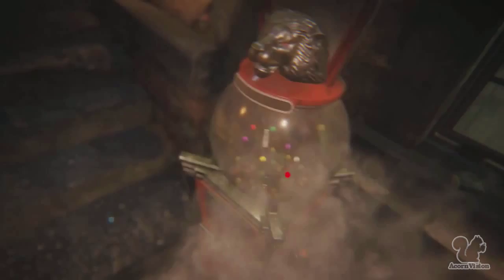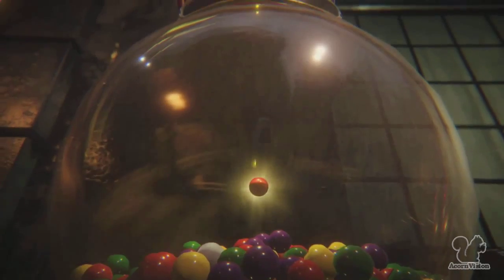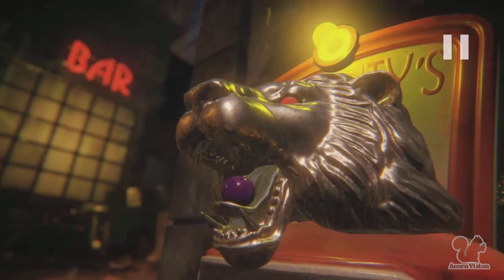The gumball machine dispenser thing is actually a main point of Black Ops 3 Zombies, and you can activate it. I don't know how you activate it — is it based on currency, so do you buy it the same way as you buy a weapon? It seems to me like it could be like the weapon box, because there are multiple colours within the dispenser.